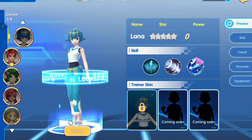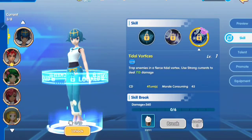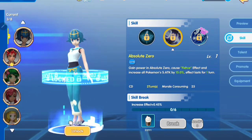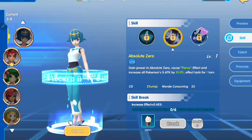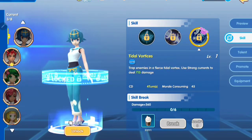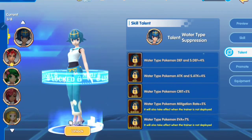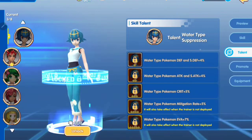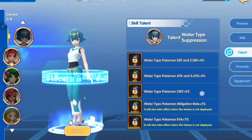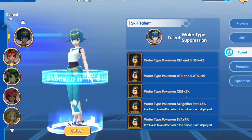Now we're going to Lana. Lana from Pokemon Sun and Moon is still a child. Her second skill is Absolute Zero, which gives a freeze effect. Her ultimate skill will trap enemies. I suggest, if you are using water Pokemon, Lana is a good pick because all of Lana's talents are about water Pokemon.